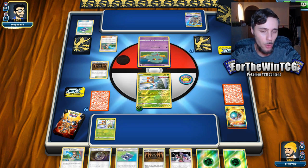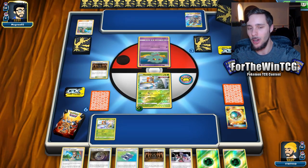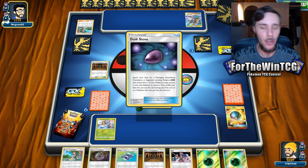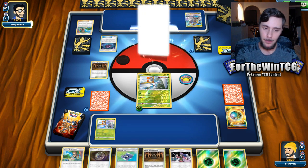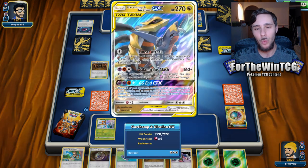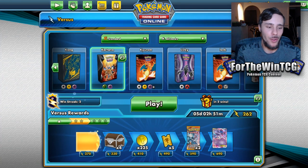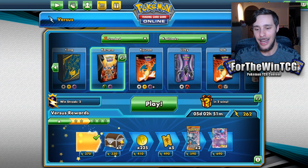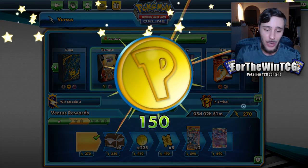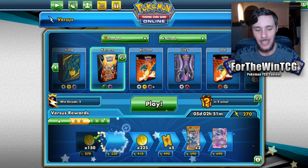If you can get two Kartana going and have the right resources in hand - which is where the big brain play comes in - you are absolutely set, you've got game. Although I misplayed, we've got the win - two wins in a row. Thankfully coming up against some Tag Team GX decks, which tends to be what you come up against on the ladder anyway. It kind of works in our favor and it's a great deck just to play around with on the ladder.